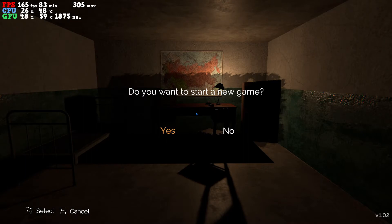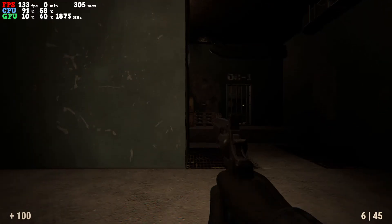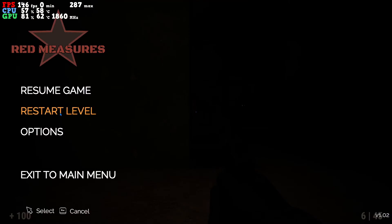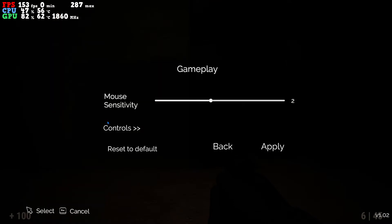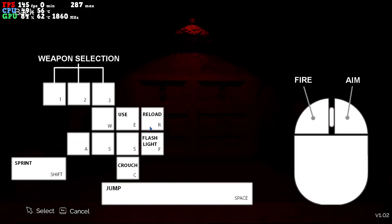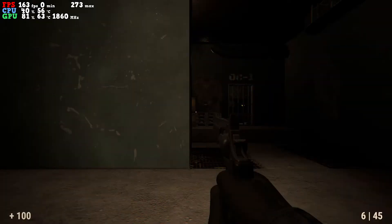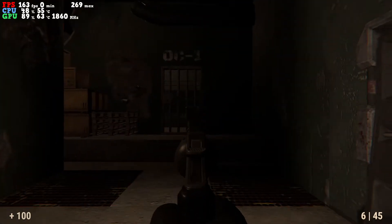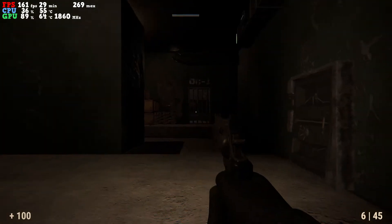Let's go ahead and jump in, start a new game. I have not played this yet, so I don't know what's going to go on. Why can't I move? Hold on. Let me check options — gameplay, controls. Can I change these? No, I can't. So why can't I move? I can move like this, but I can't move the look.